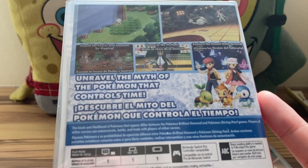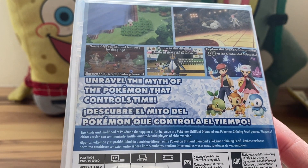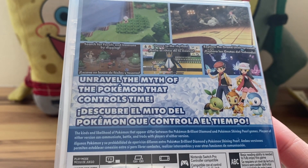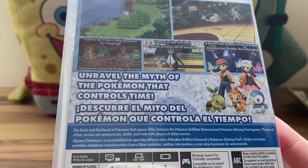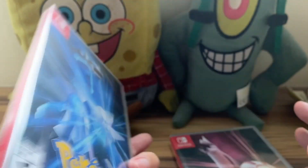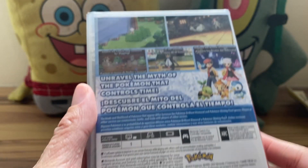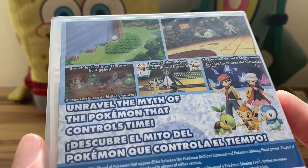Taking a look at the back: 'Unravel the myth of the Pokemon that controls time.' The kinds and likelihood of Pokemon that appear differ between Brilliant Diamond and Shining Pearl. Players of either version can communicate, battle, and trade with each other. It doesn't really show too much about Nintendo Switch Online unlike the US version, because Nintendo Switch Online is not directly available in Southeast Asia. That is Brilliant Diamond — you can also search for fossils, dig treasure, and explore the Grand Underground.